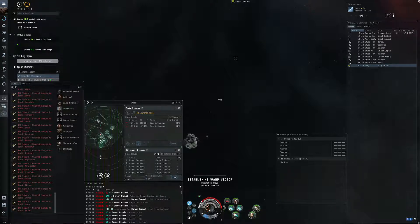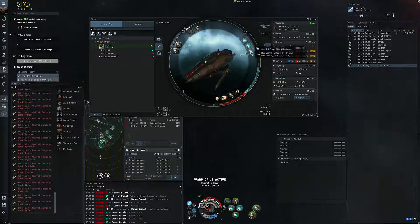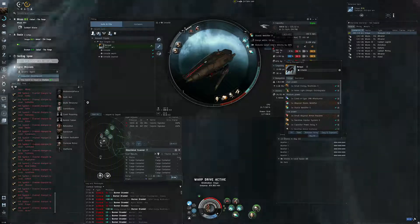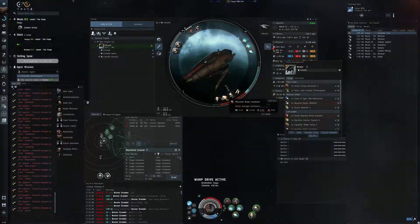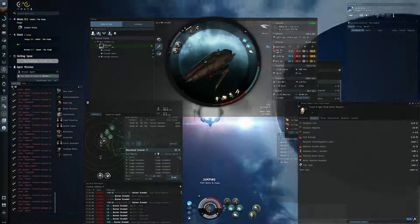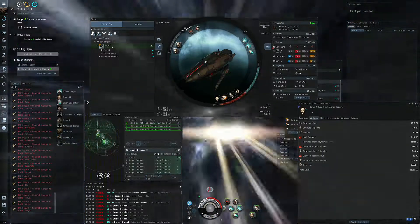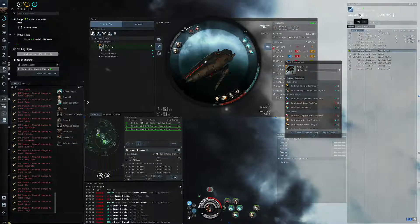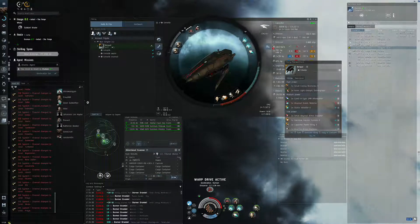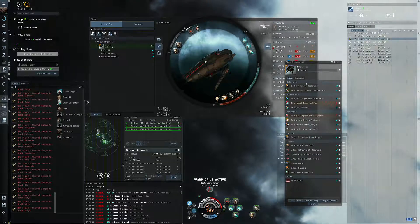We are good to go and I'll show you my fit again. We have a Corellia A-type afterburner, two stasis webifiers, cap power relay, reactive overdrive injector, a small abyssal — Core P A-type with a little better stats — and Veles Entropic Disintegrator with Occult and a small energy Nosferatu, and five Warrior drones.